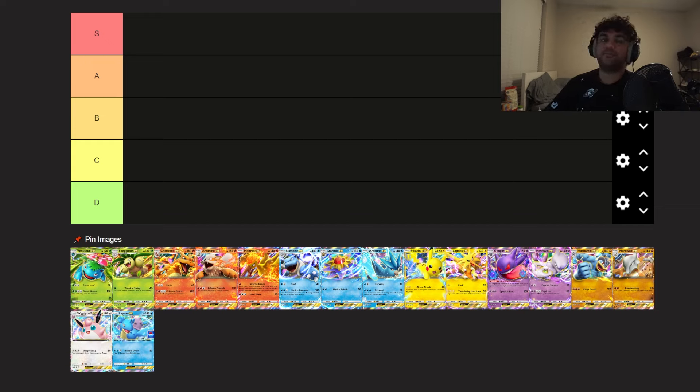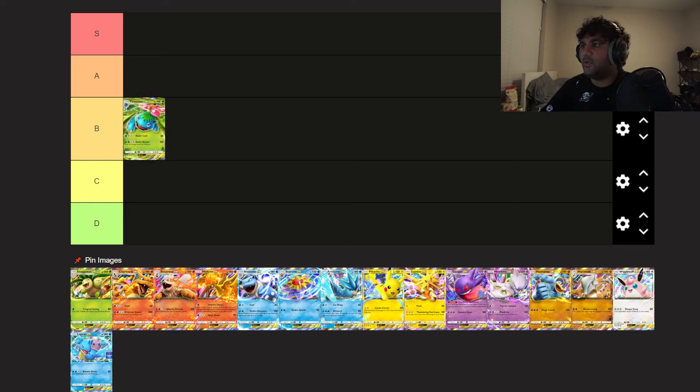First off, Venusaur EX — I'd put it in B tier. The problem with Venusaur is it just takes too much time to ramp up. Once you get it going — 100 damage chip every turn, healing 30, Erika online — you're good to go. But setting it up is so hard. When you're building energy on your Bulbasaurs and Ivysaurs, if you're unlucky and don't find multiple basics, you can easily get Sabrina'd and knocked out, and then you lose the game from that point.